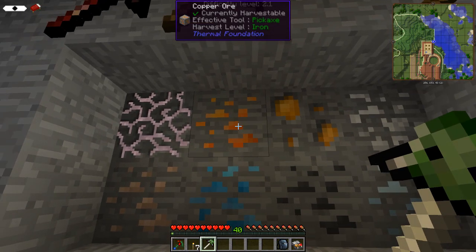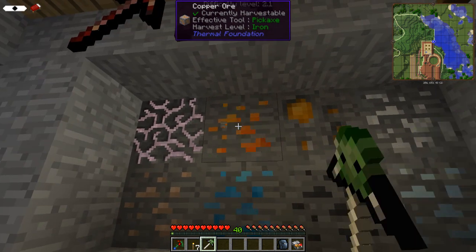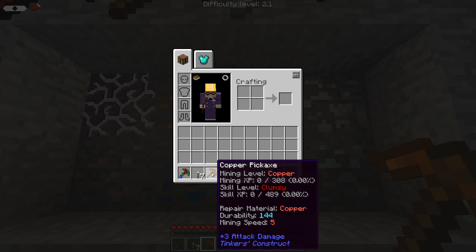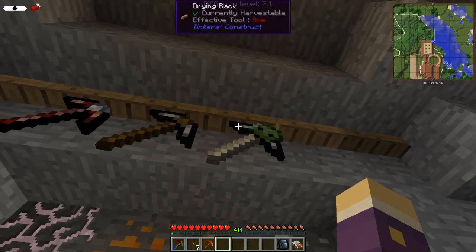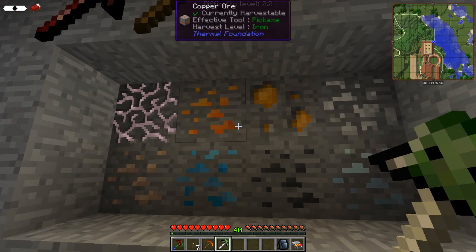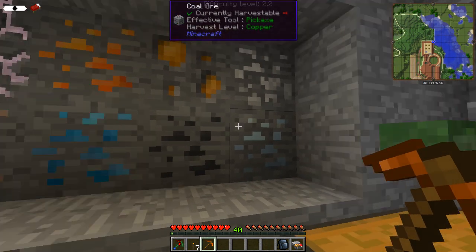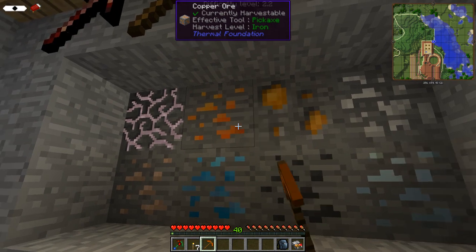Once you've got your flint-headed pick leveled up to harvest level iron, you can mine iron, copper, apatite, and amber. Copper is the important one — once you get copper you can make a copper pickaxe. A copper pickaxe is basically a copper pickaxe head on whatever handle and binding you had previously. Make sure your pickaxe is fully repaired by adding more flint in your crafting grid, then upgrade it by adding a copper pickaxe head. A copper pickaxe head is made in a Tinker's Smeltery, and then you can mine the next level: coal ore, aluminum ore, and tin ore. Tin and copper combined make bronze — roughly two parts copper to one part tin.